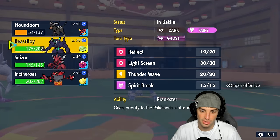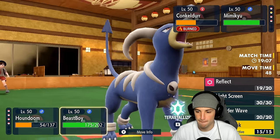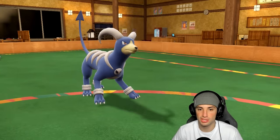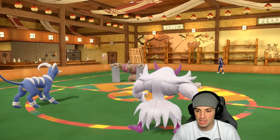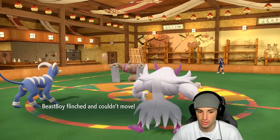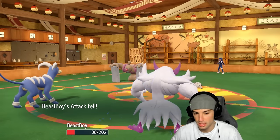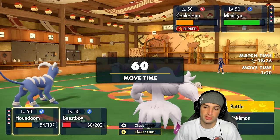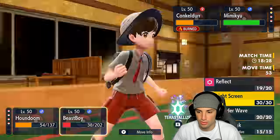I'll swap to Incineroar. Let's protect this turn and play it slow. I'll go into a Spirit Break and look to KO Conkeldurr while wasting out trick room turns. He's doubling down with Rock Slide — that could be deadly for Grimmsnarl. I flinch, but I do survive. My attack drops, there's a lot going on. We're going to sacrifice Grimmsnarl and swap into Incineroar, then throw up a Light Screen before we die out here.